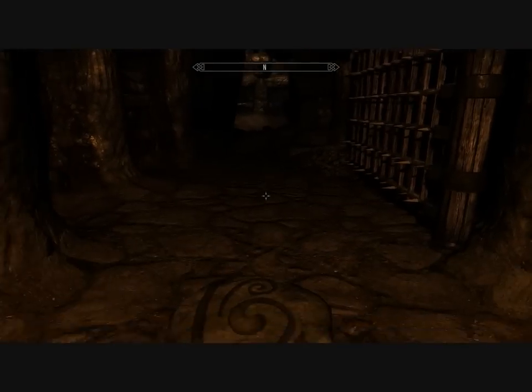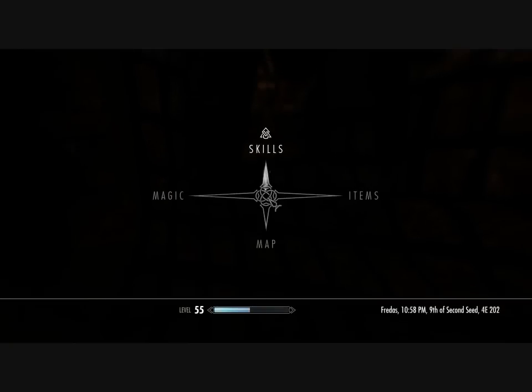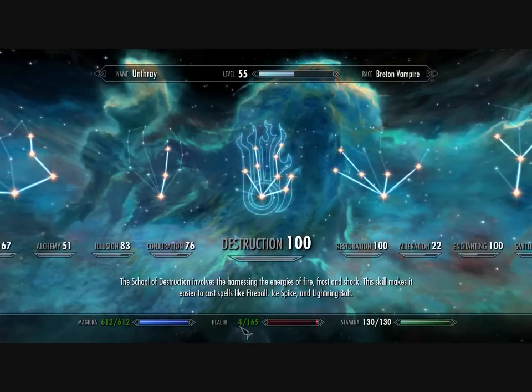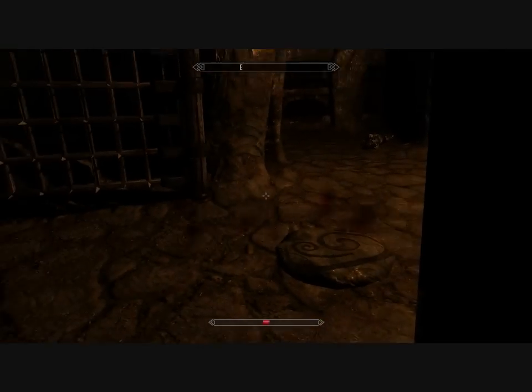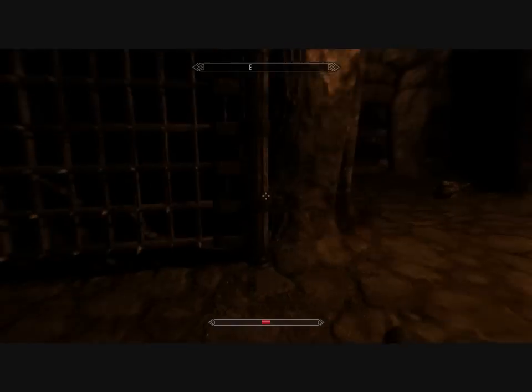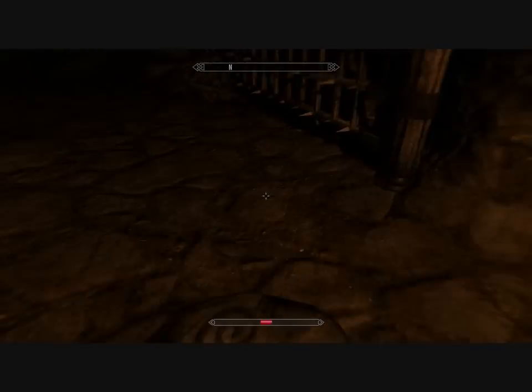But with this mod, if I go and walk on the same pressure plate — same trap — you can see I have almost no health left. I was almost killed. It makes dungeons actually more challenging; you have to look out for traps. So it's not just hack and slash, just kind of walk through — 'oh there's a trap there, whoop-dee-doo.' It makes dying in the dungeon an actual possibility, as you can see there.